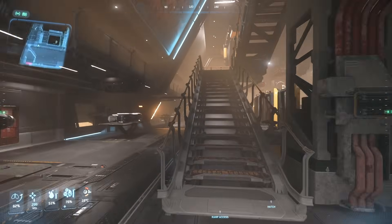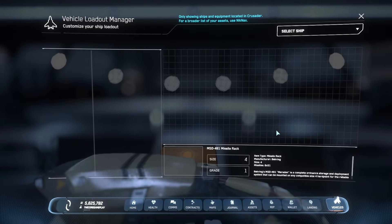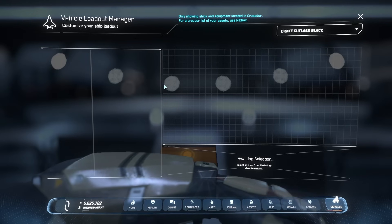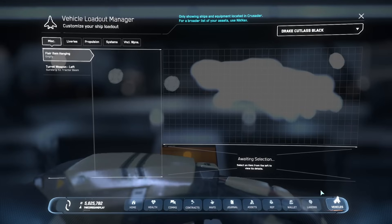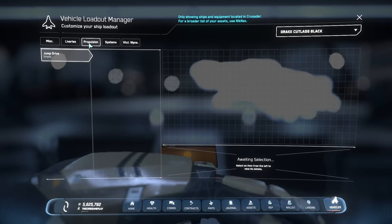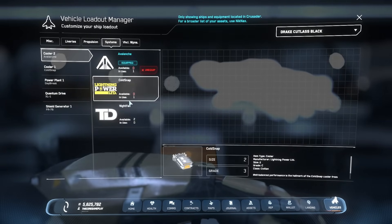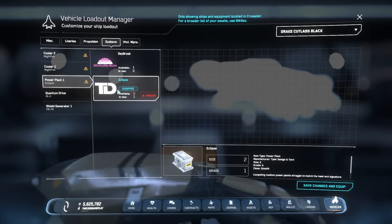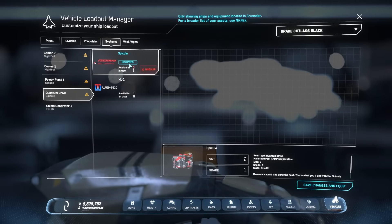We've got our Quantum Drive — now we're done here. I'm quickly going to customize my ship and show you how to do it as well. We're back in the hangar. Let's customize our Cutlass Black — mine has already been customized a bit beforehand, but I'll run over the basics. Go to Vehicles, then choose the Cutlass. Once there, you can go to Systems. We're going to select Nightfall for our coolers and the Eclipse for our power plant. Our Quantum Drive is going to be the stealth one — I have no idea how to say it. Maybe you can tell me in the comments.